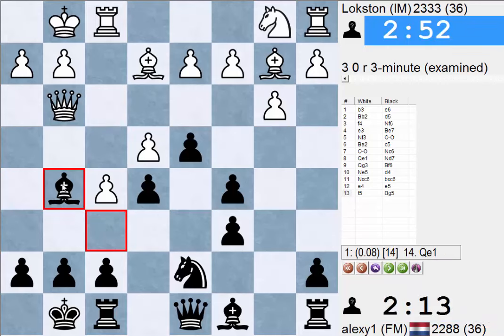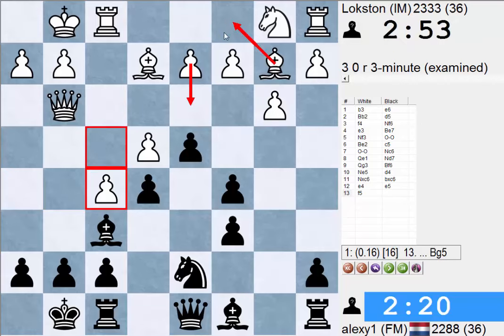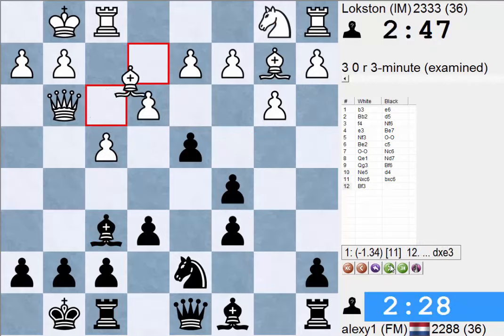Bishop g5 here is still possible — now we can go to f4. If that wasn't possible, then d3, Bishop c1, and white can just easily build slowly but steadily. Even this is just strategically probably not good for black — this bishop is doing nothing at the moment. And white does have a long-term plan of just attacking the king side. Also this square is for a knight — he can just go there. All in all, I don't really like this position for black.